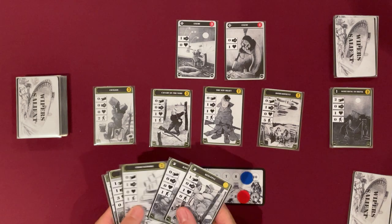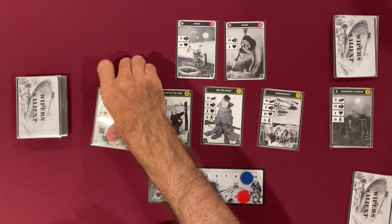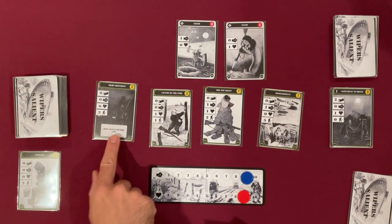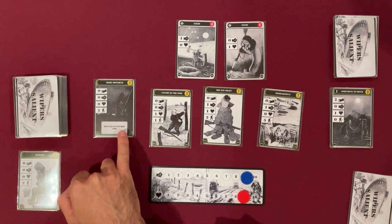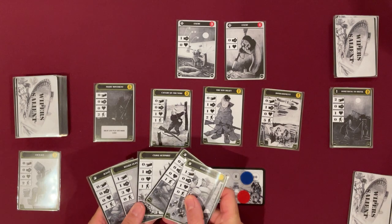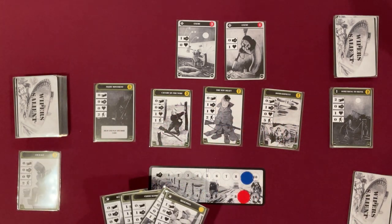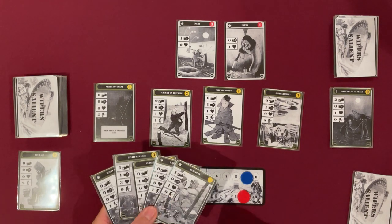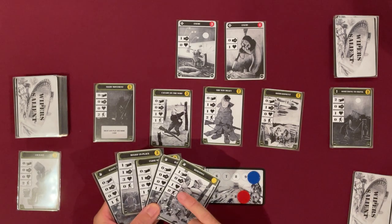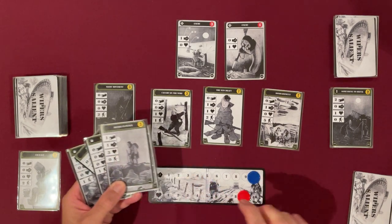Let's buy a card — I've got 2. I'll buy that one. It's a special ability to draw and play one more card. Quite handy and quite cheap. You can only buy one card per round. I can repair — heal 2 morale. And this card I bought not so long ago heals me 3 health, so I'm back up to full health.